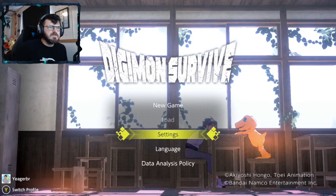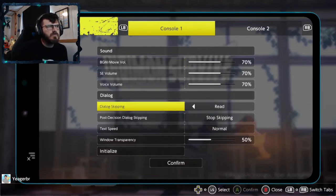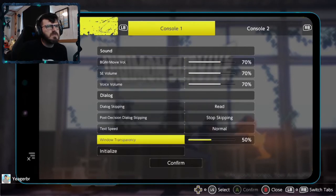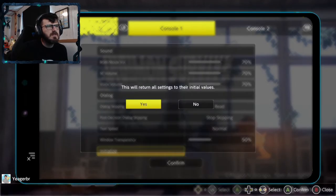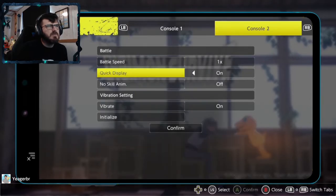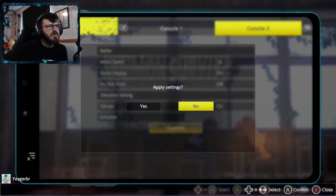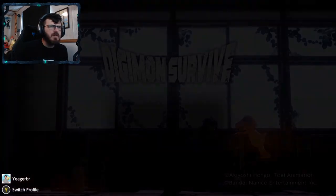Checking the settings — dialog skip if it's red, text speed, initialize — what does that mean? Battle speed: one time, quick display, no skill. I didn't mean to change anything, but alright, let's go.